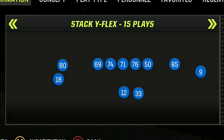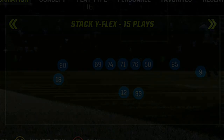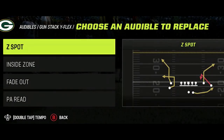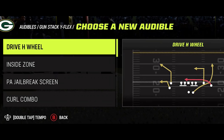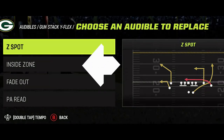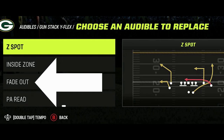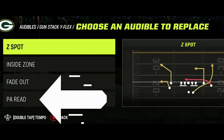Out of my favorite offensive formation in the entire game — the Gunstack Yflex — which earlier this year was my favorite formation and one of the reasons I switched to the Steelers playbook. My audible plays are the same: I replace the first play with the Z spot, one of my best dink and dunk plays and a one-play touchdown versus man cover one and man zero blitz, leaving the inside zone as my run play, the fade out as my cover three one-play touchdown.